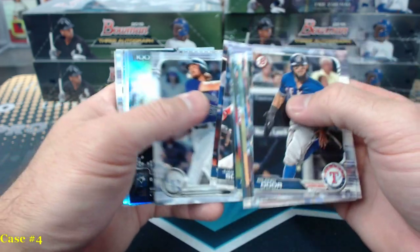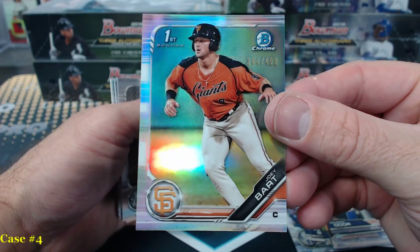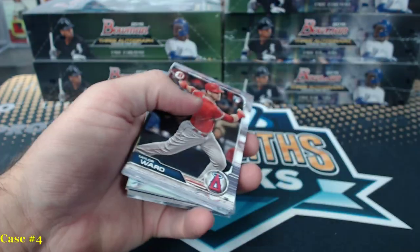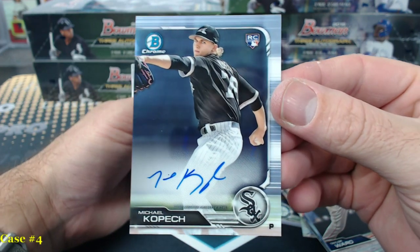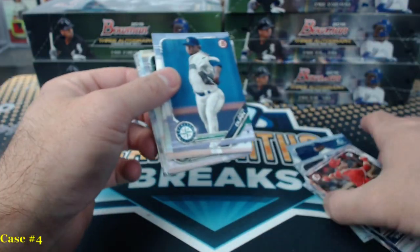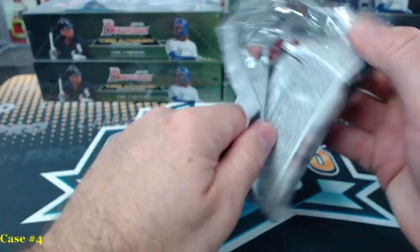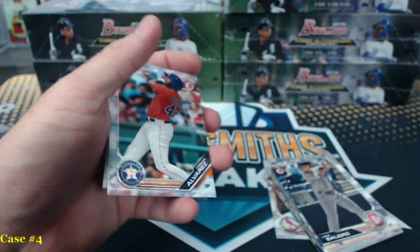There's a Joey Bart Refractor to $4.99. I think chat's gonna go in waves today. There's a Kopec rookie autograph — Michael Kopec on the board. Yeah, it's a long day of breaks.